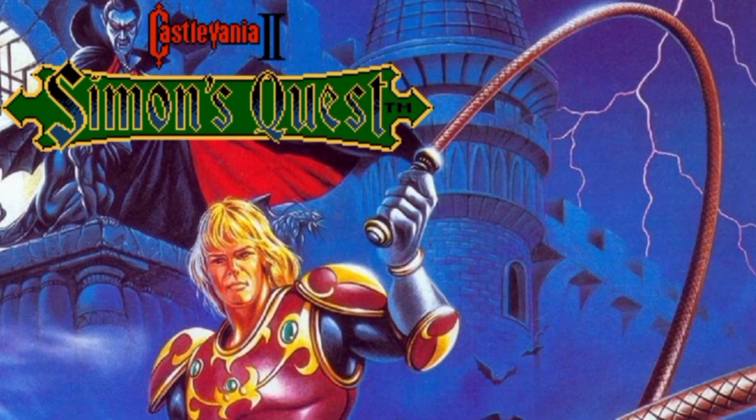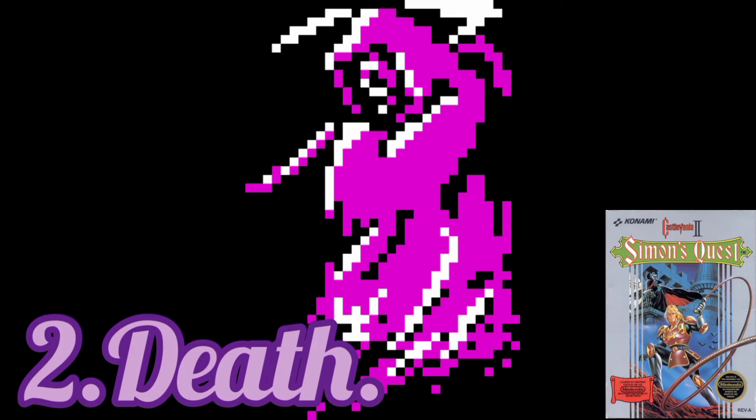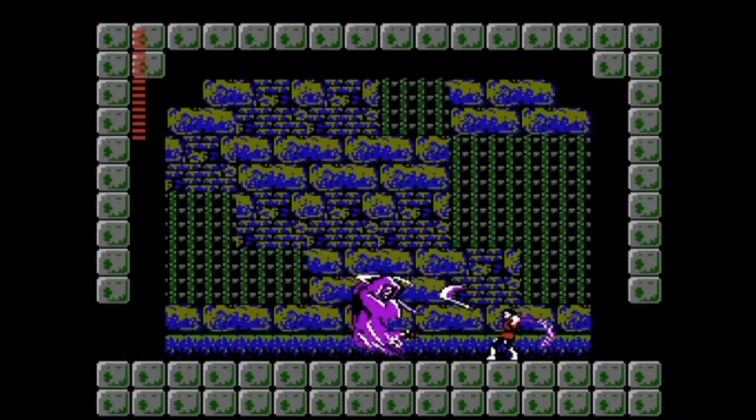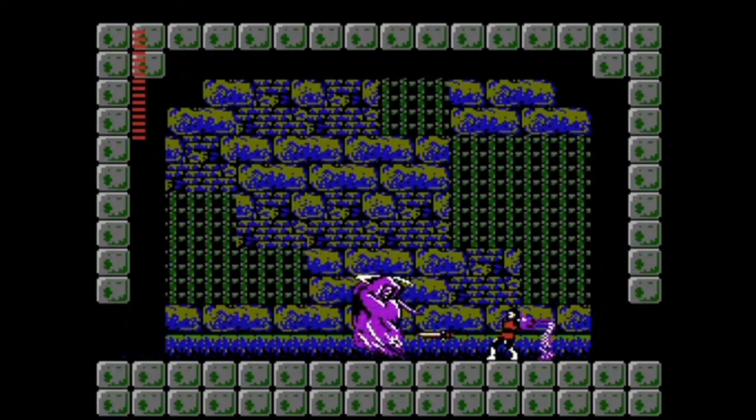The bosses of Castlevania 2 are so easy you can beat them with your eyes closed. Unfortunately, the easiness also applies to Death himself. All Death does is fire off a mini scythe that is extremely easy to avoid. He also moves very slowly, so if you don't like fighting him you can just walk past him.